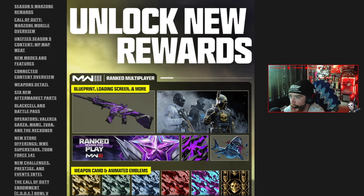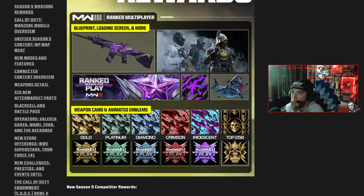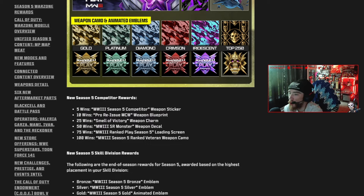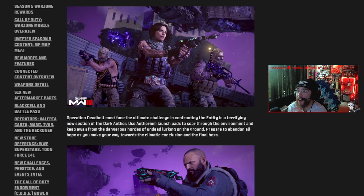For brand new ranked player awards, it looks like we have a brand new blueprint, loading screen, calling card, camo, and a shark sticker, plus animated emblems for the different skill divisions. I personally haven't played too much ranked Modern Warfare 3, but maybe I'll play more this season.